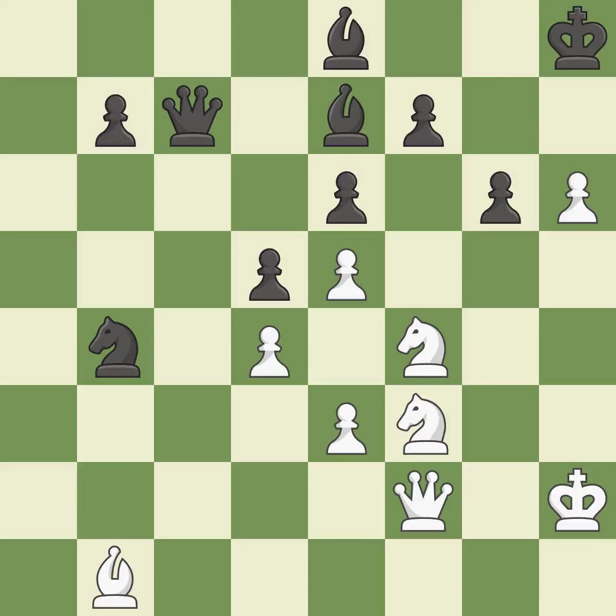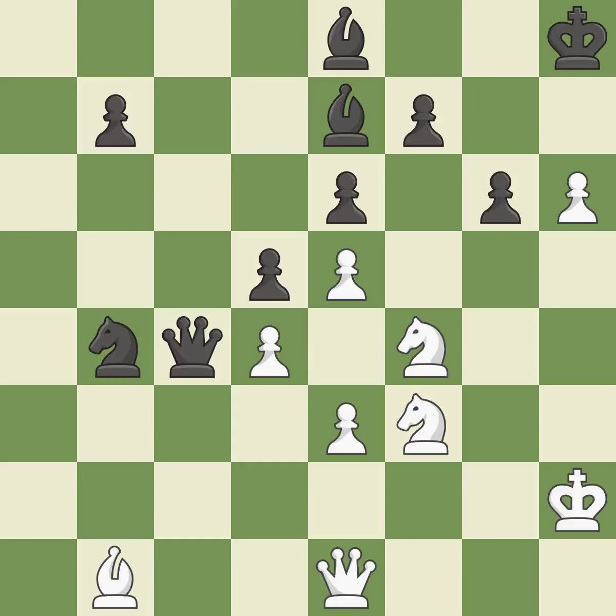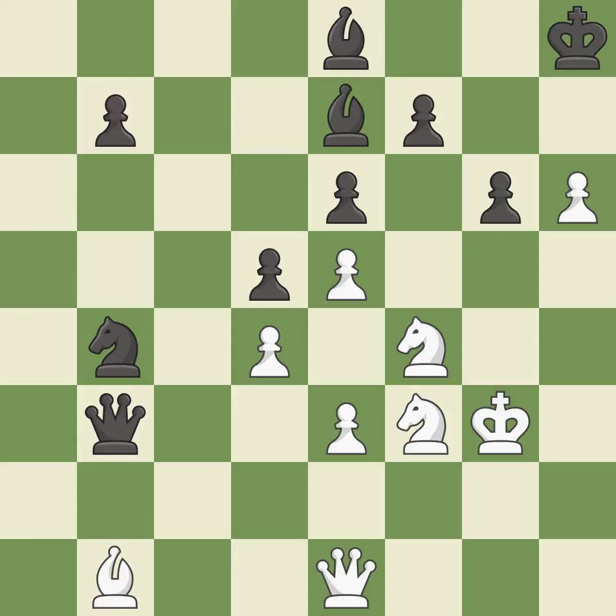This threatens to win a bishop. There was only one good move there. This ignores an opportunity to reveal an attack on a bishop — it is a mistake. There was only one good move in that position. A passing pawn could be promoted as a result of this — it is incorrect. This gives the adversary the opportunity to promote a passed pawn. By doing this, a chance to advance a passed piece is missed. This poses a fork piece threat.